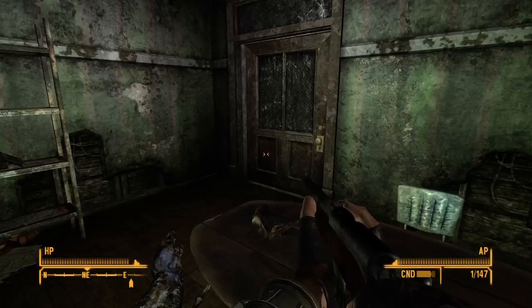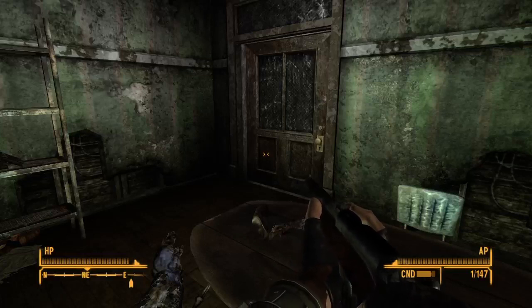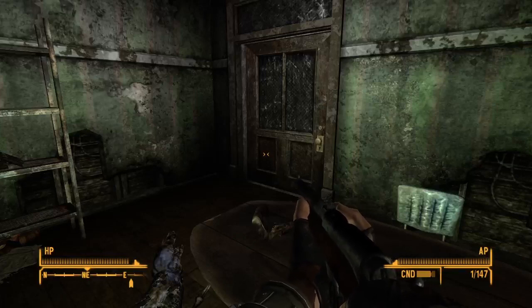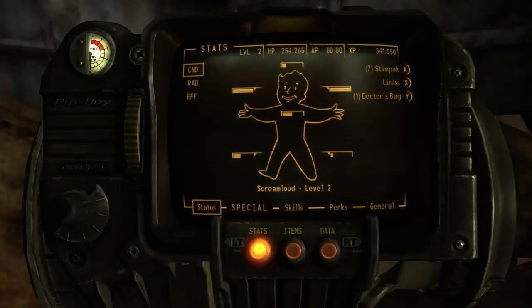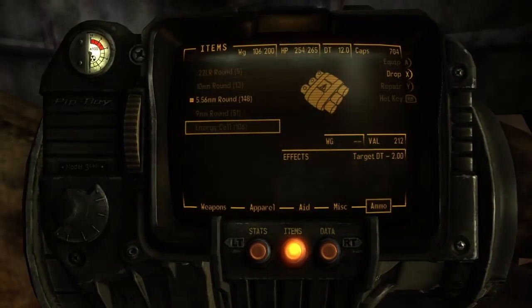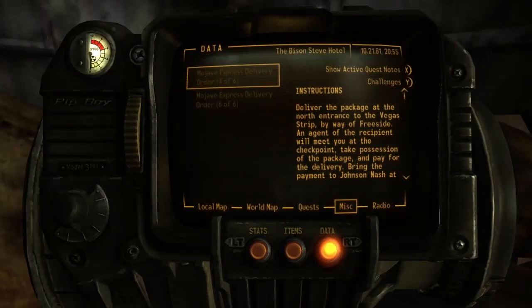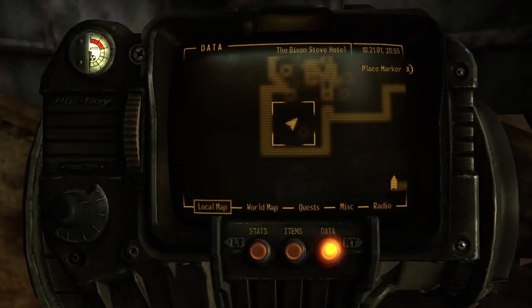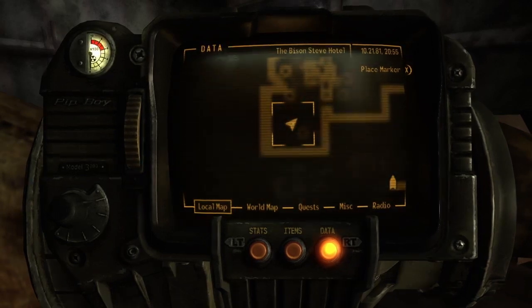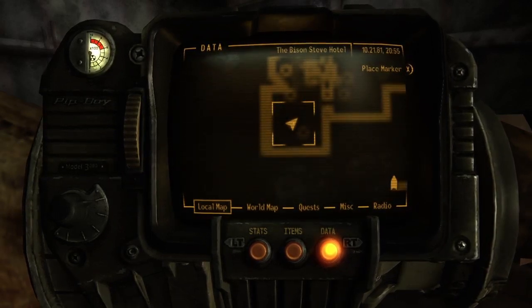Welcome back to Fallout New Vegas. We are currently trying to save the Deputy of Prim. I don't know what casino we are in — we are at the Bison Steve Hotel.